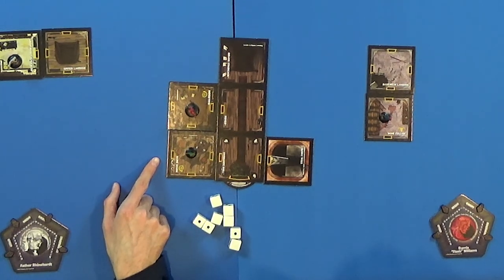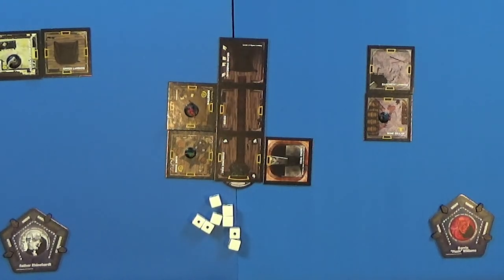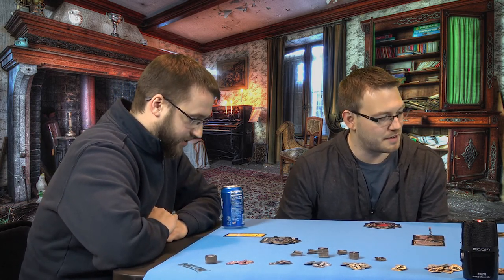The event card drawn is The Beckoning: 'You must get outside. Fly to freedom.' Each explorer in the garden, graveyard, tower, balcony, or a room with an outside-facing window must attempt a sanity roll. The group determines no windows have been revealed yet, so nothing happens. Aaron notes that this is good — getting rid of sketchy event cards now means fewer bad things happen later when monsters are involved.